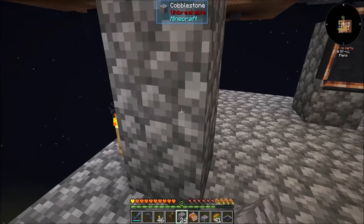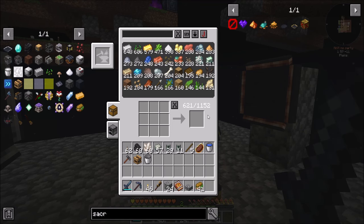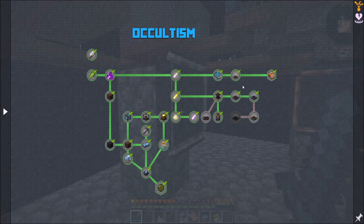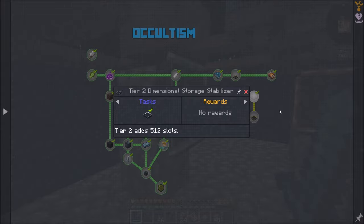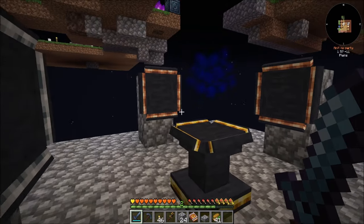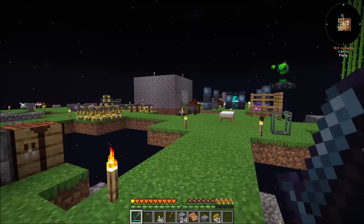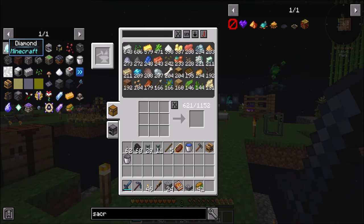Dimensional storage tier 2 — complete! Let's pop down here and place it up. So I've been doing two blocks and then this dude — that should boost me. Oh, look at that, almost doubled! That is awesome. So tier 1 dimensional storage gives you 256, tier 2 gives you 512, tier 3 is 1024, and tier 4 is 2048. You can have a total of maybe 4 or 5. Long story short, we have way more storage now, which is cool. That's done, that's done, that's done — all complete.